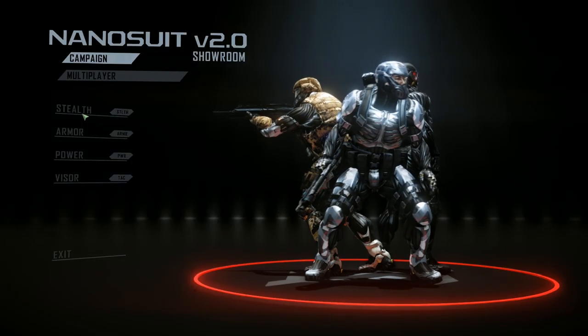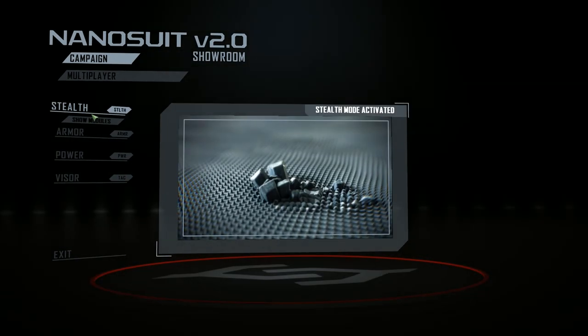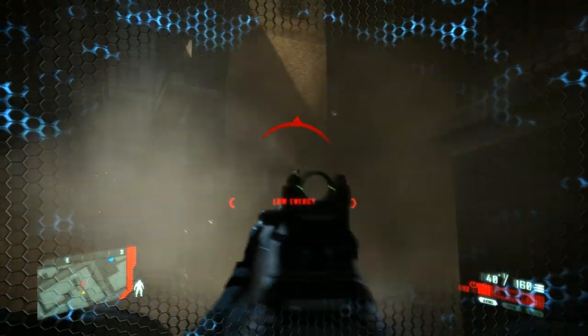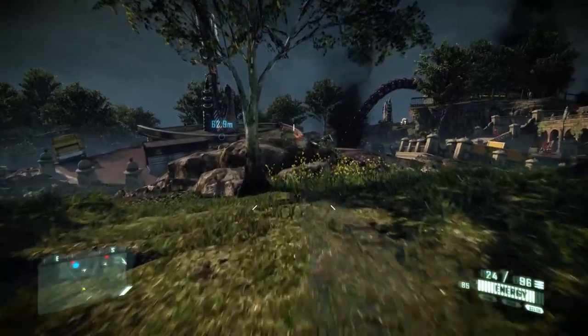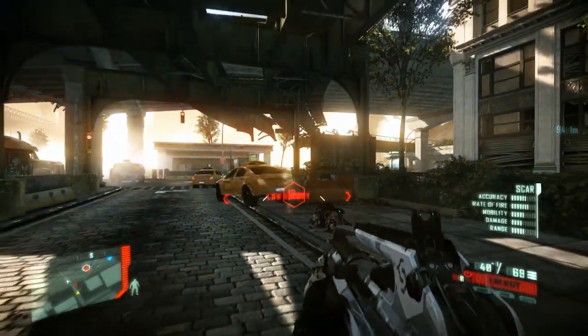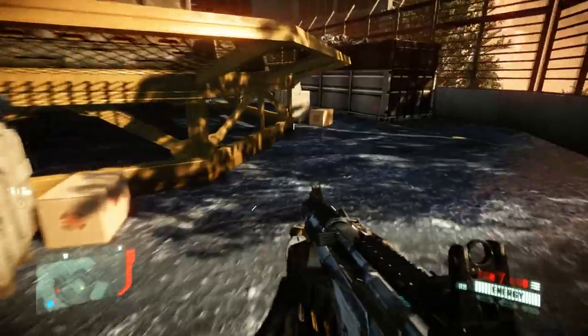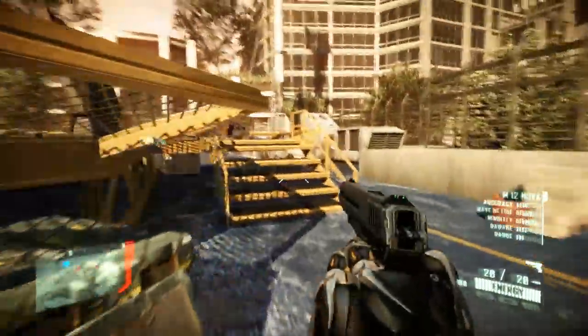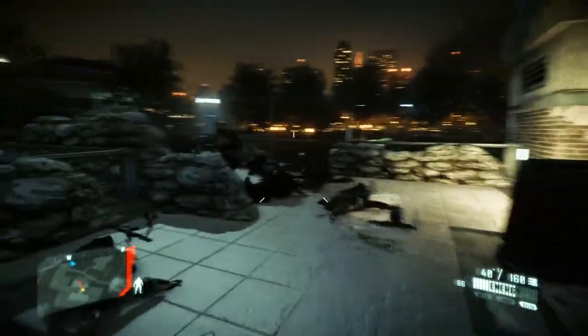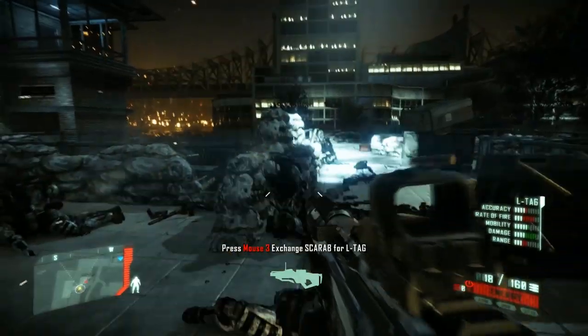The suit comes with three modes: armor, stealth, and power. The abilities of each mode consume energy, which will regenerate. You can activate armor and stealth manually. Armor mode grants you extra protection, and stealth mode makes you basically invisible — exactly like the cloak in the first game. Power abilities are only used when you perform certain actions; for example, you can perform a power kick on large objects like vehicles, or hold the jump button for a power jump. The only thing I don't like is that sprinting consumes energy — you can't move at super speed like in the first game, so it's just like sprinting in any other game. You can perform a power slide if you sprint and then crouch.